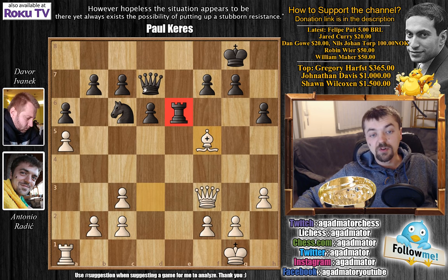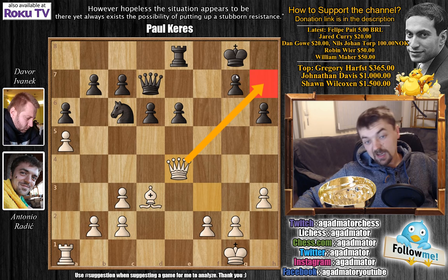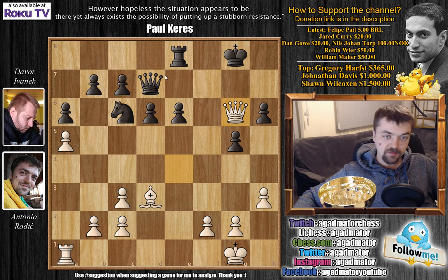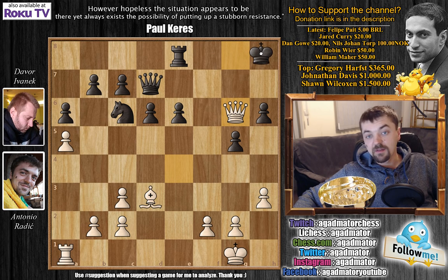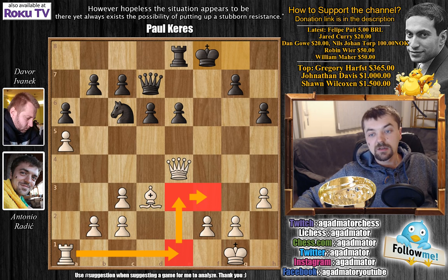Now he has to make a decision. He can't play rook captures because of bishop to f5, which wins the exchange. If he plays f captures, then I have queen to e4 going for h7. If he pushes g5 to guard h7, then queen to g6 check — and he can't block because his rook is hanging on e8. He'd have to play king f8 or king h8, and I grab the h6 pawn. Alternatively after queen e4, king to f8, the idea is rook e1, rook e3, rook f3.